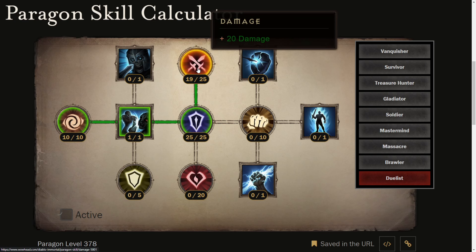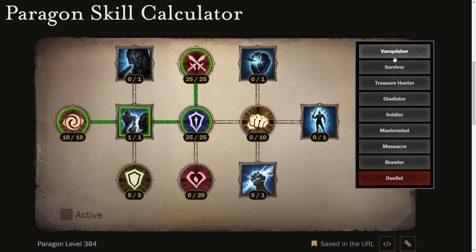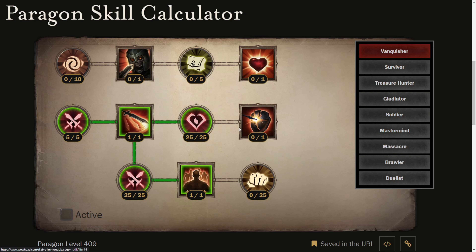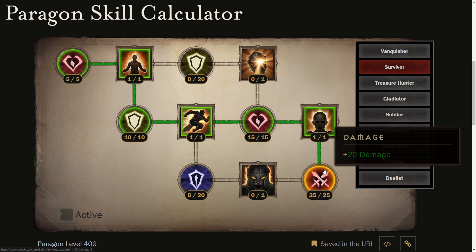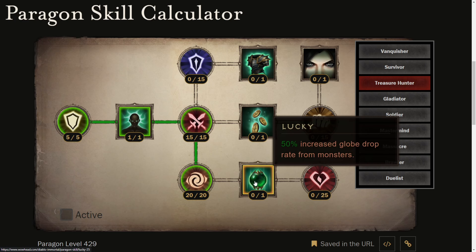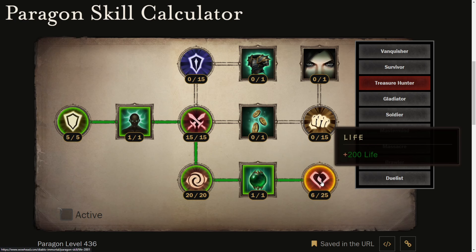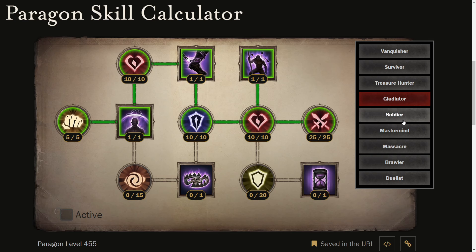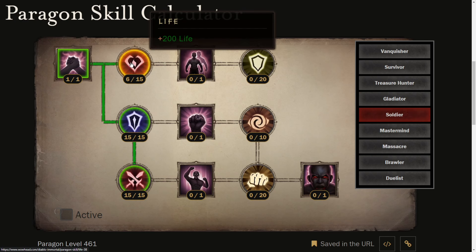As I said, I am prioritizing damage, next life. So right now I'm going to Vanquisher again to get the life node. Survivor is also done. Treasure Hunter — I'm going to get potency, then Lucky to unlock life. Gladiator 3 is also done. Going to Soldier to get life.